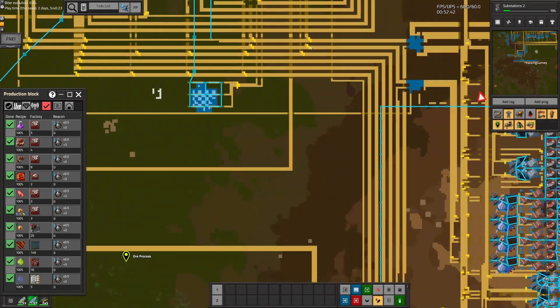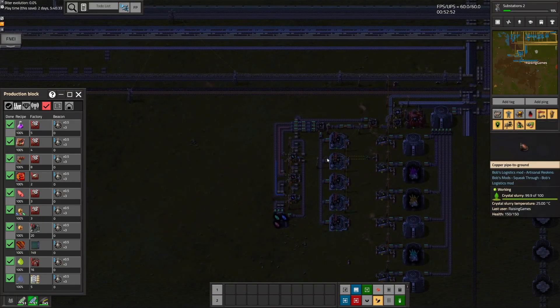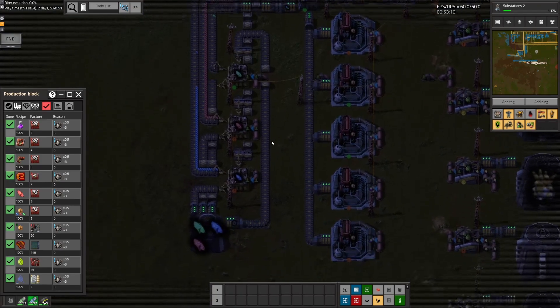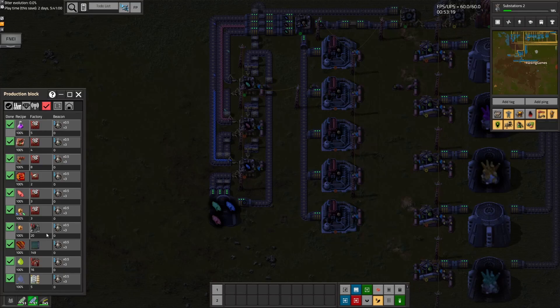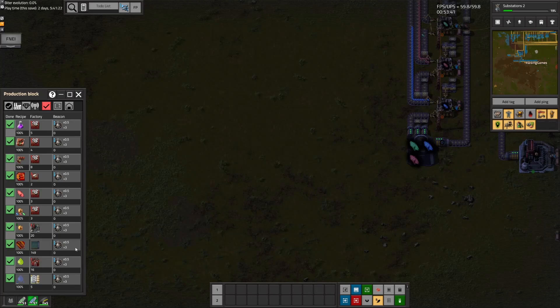I'm going to fix all those in between episodes. In today's episode, we're going to go over fish — down here in the fish land. Several episodes ago, in our goal to work towards production science, we need productivity modules, which require productivity circuit boards, which require red splinters, which get made from fish water. To produce enough crystals for just five assembling machine 3s, we need 20 crystallizers and 149 fish tanks. We can cut that in half with the other recipe, but that's a net negative — we'll run out of fish. This is a net positive approach.